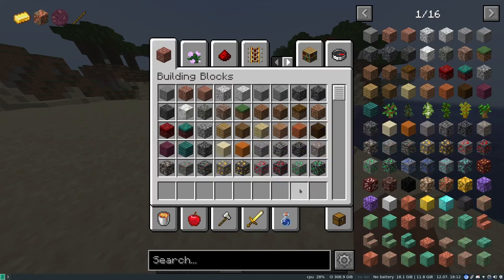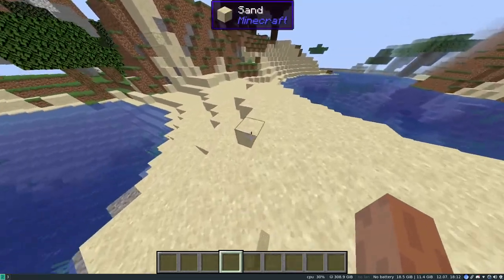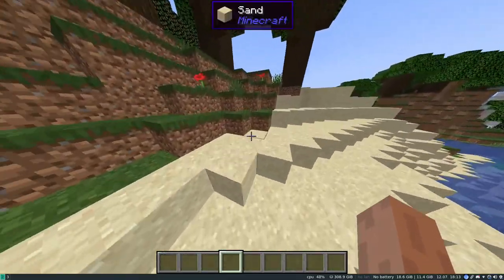Hello, and welcome to another showcase. Here we are going to showcase the new updated The Room and the Menger Sponge library, which is called the L-Space.